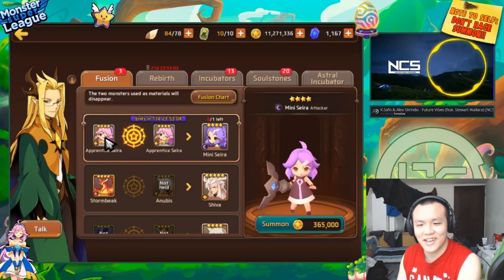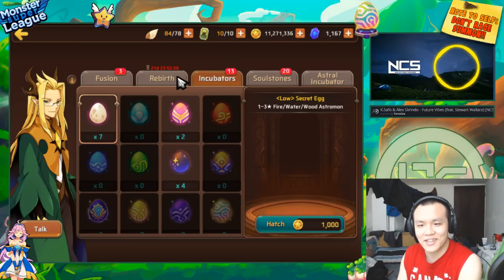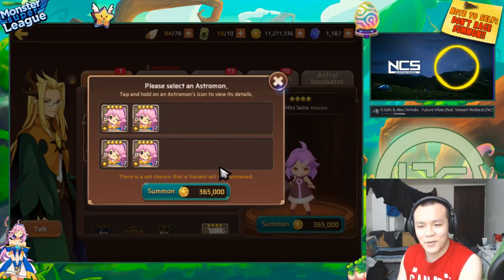That's basically what I did. I have two Light Evil Ones over here, so we're just gonna do the fusion — hopefully she comes out as something with the square slot.